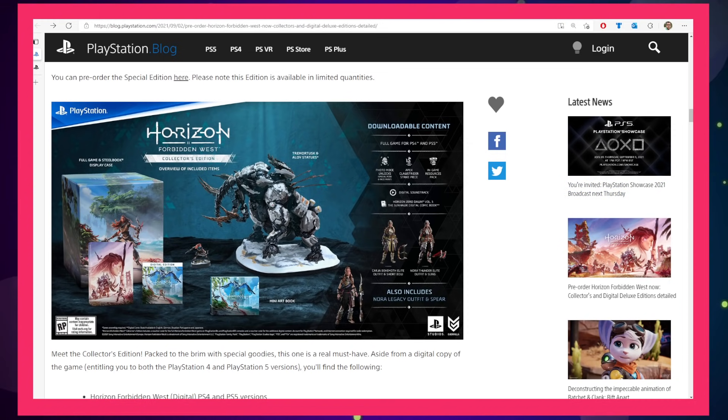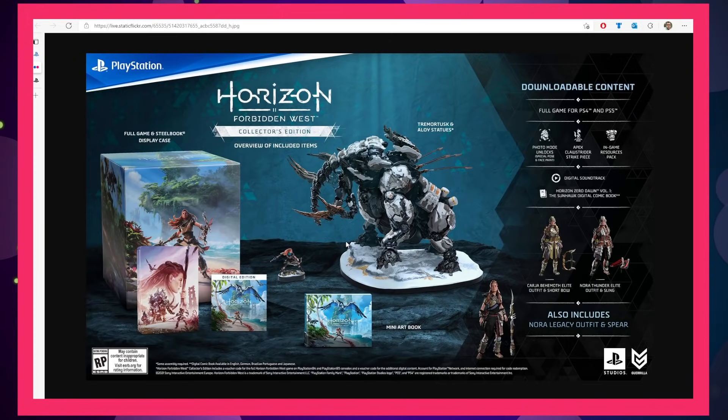The first is the Horizon Forbidden West Collector's Edition, which includes quite a bit of stuff. First and foremost, it comes with the game and a steelbook. It's also going to include a mini art book and a statue of one of the monsters you're going to fight, plus a little tiny Aloy statue for scale. It also includes all of the digital goodies available from the Digital Deluxe Edition — the soundtrack, art book, cosmetic items, and all that.